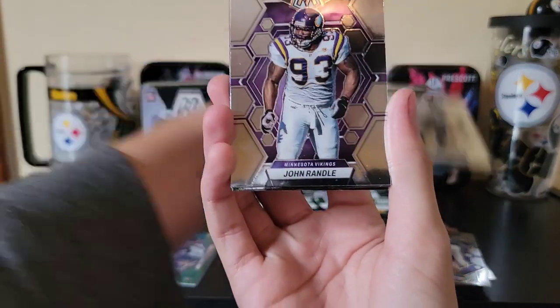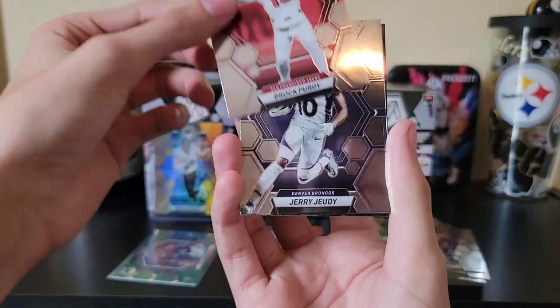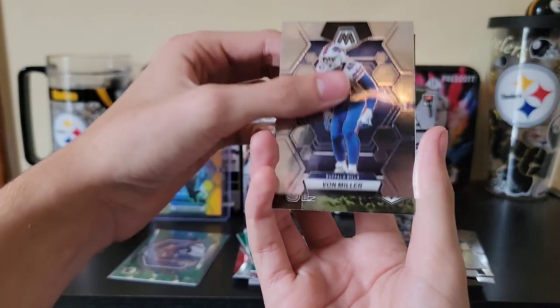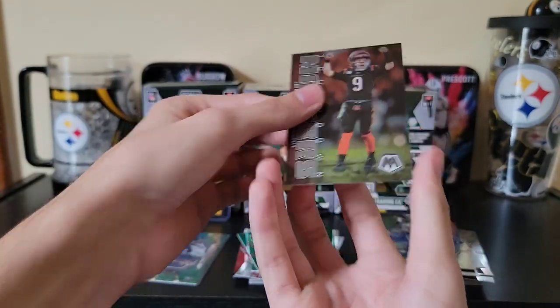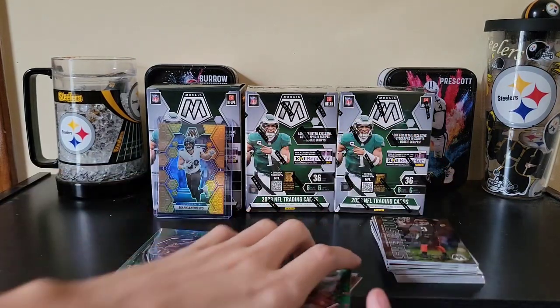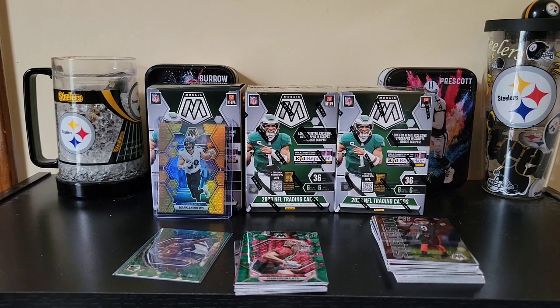Pack six: Taysom Hill, John Randall, a little Brock Purdy on the second year, Von Miller, and touchdown masters Joey B. Not a bad box number one by any means - let's see if we can pull another case hit out of box number two.